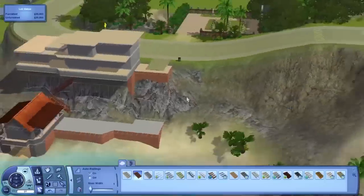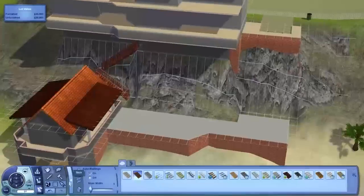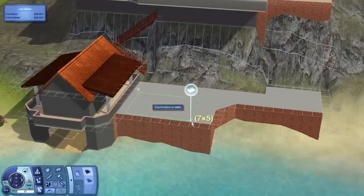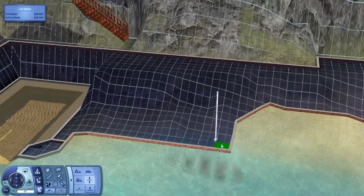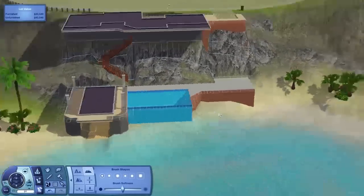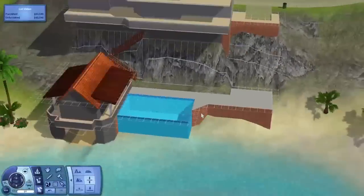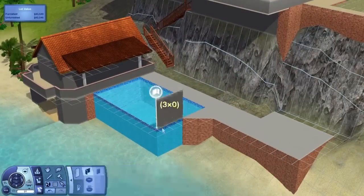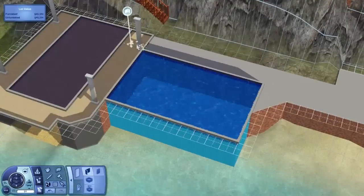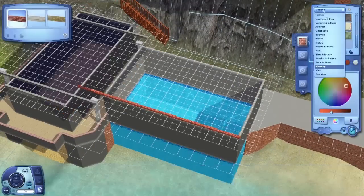I'm just doing some stairs - the ones coming down from the back of the house lead straight to the house. I was going to do stairs on the side next to the driveway area but I gave up on that, though I do go back to it and you'll see in the screenshots that I managed to get stairs in and it looks pretty cool. We've managed to get the pool in there. The level I'm building on now is actually the same level as the second floor of the house, which is kind of interesting when you're playing in it.